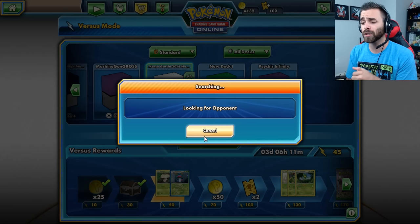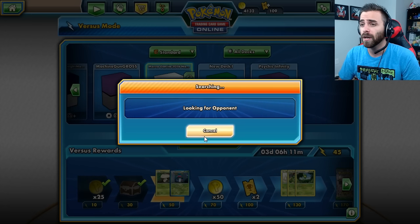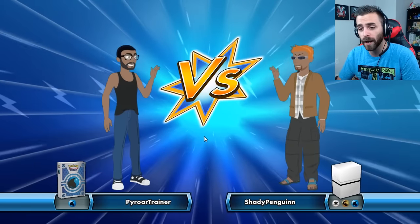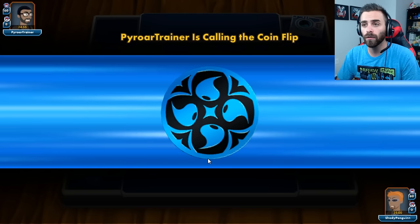I'm going to try to have 20-minute TCGO videos. Sometimes one battle will take the 20 minutes, and sometimes we'll have to find two. We did find an opponent — we have Pyroar Trainer, probably using Greninja since we see the Water. Pyroar Trainer is going to call the coin flip. Pokemon TCG is a lot of fun — a lot of coin flipping, especially with Crushing Hammers — but I still enjoy it very much.